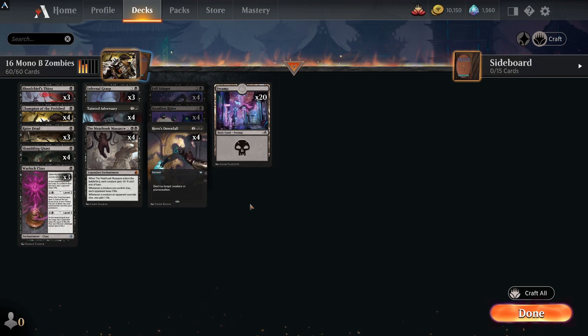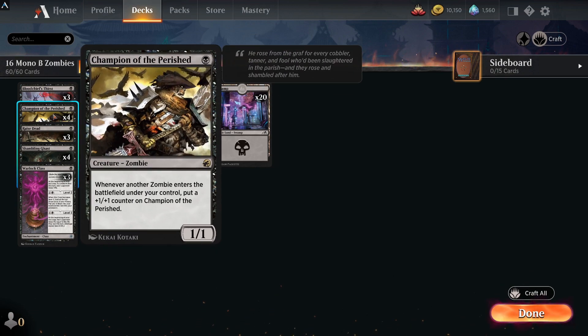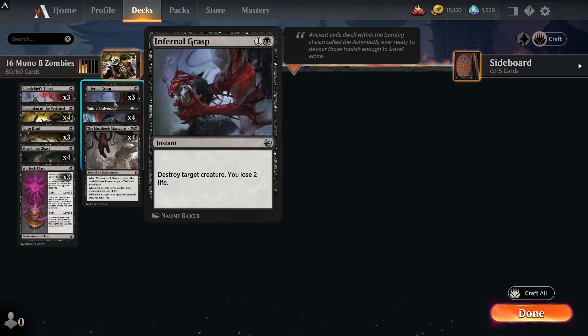I've taken this deck list as is and it's performing really well. Looking at some of the rares crafted in this, you've got Champion of the Perished, which is a four-of and a really important card for the deck. Whenever another zombie enters the battlefield under your control, put a +1/+1 counter on it. If you're lucky enough to get it down turn one, this can really build up and be one hell of a beater.